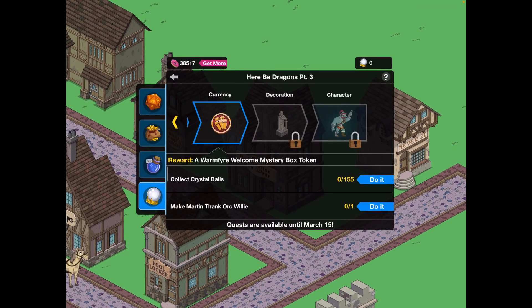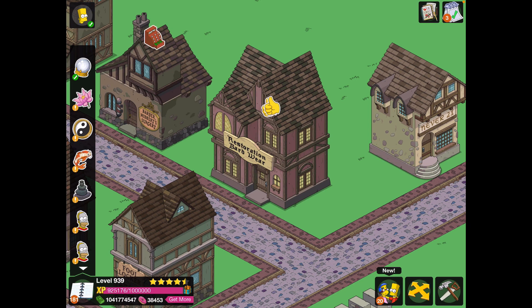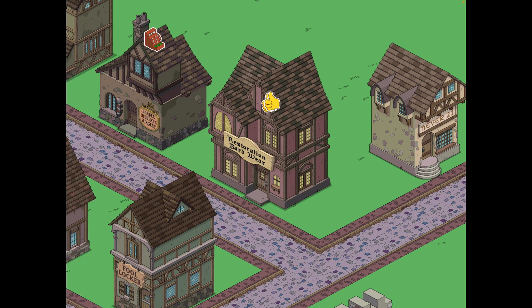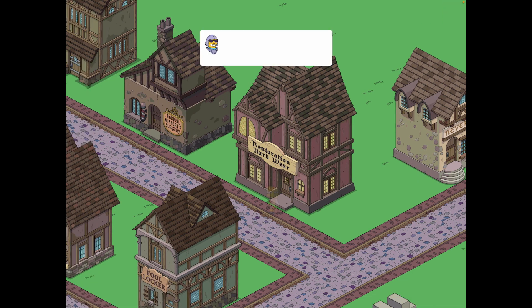Next up we're going to be unlocking the Warmfire Welcome Mystery Box. It seems that this act they've done it so each of the tasks allow the characters to show off the new building animations, which is really handy for me. This is the Restoration Bardware — I think this is a particularly nice animation as it does sort of add to the colour of the building. Nice colour contrast there between the dim light and the sort of burgundy colour of the building.